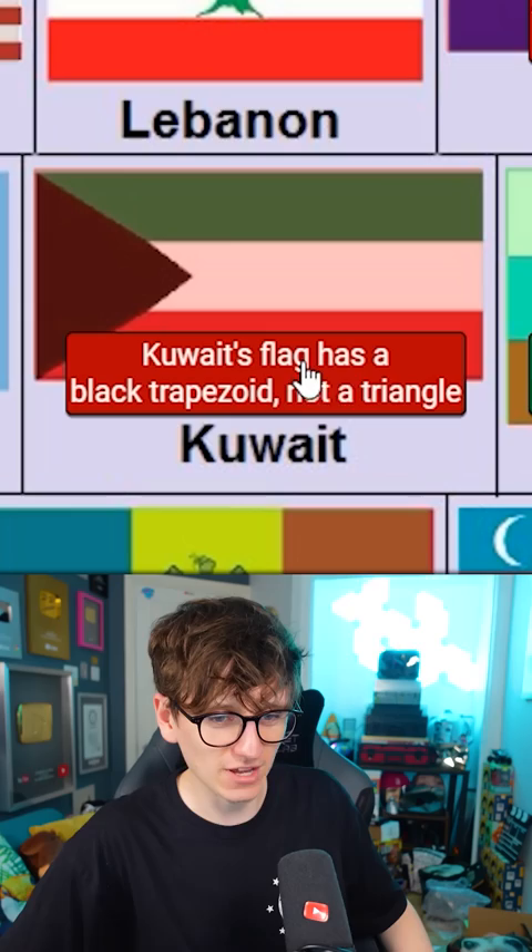The two I missed were: Australia's stars have the wrong shape — they're like this aren't they — and Kuwait's flag has a black trapezoid, not a triangle. Yes, of course it does. Wait, I've just read that's the USA, not Cyprus at all. How did I not notice that?